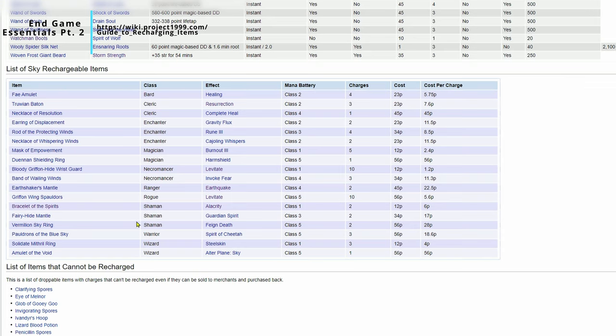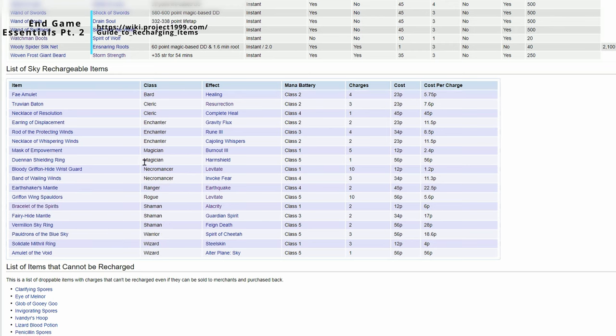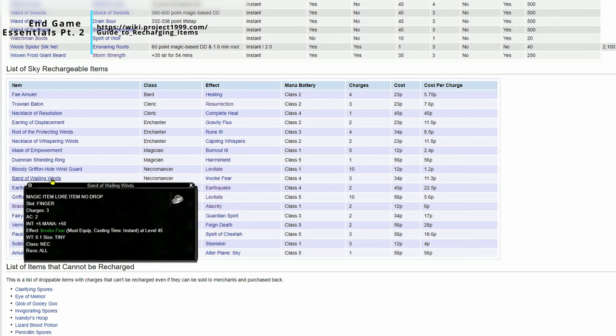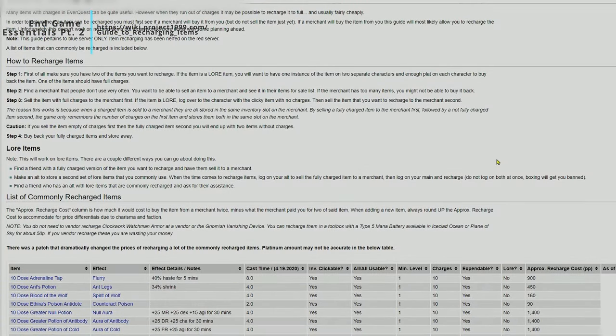You can also see Plane of Sky recharge costs. There are some pretty decent Plane of Sky items, like an instant-cast levitate in case levitation is going to drop and you need to save yourself, as well as an instant-cast Invoke Fear. I've never actually used the Invoke Fear because I don't like keeping extra items with how full my inventory gets.